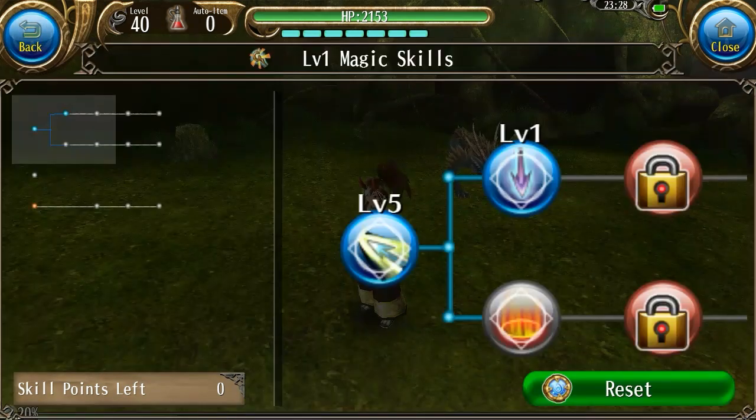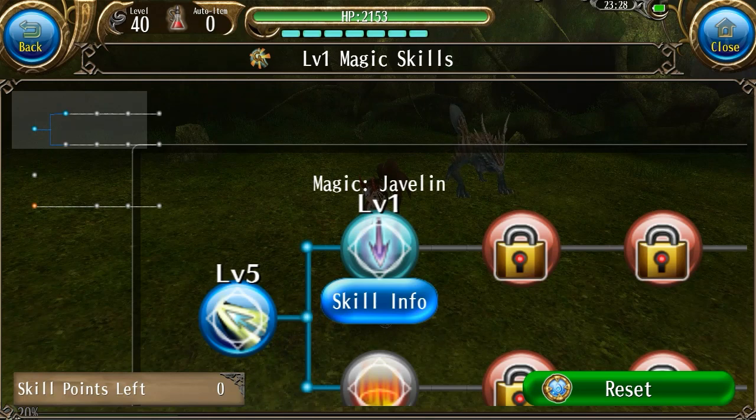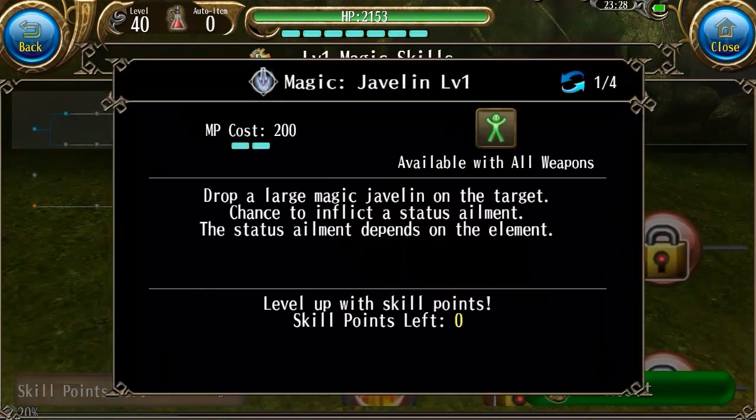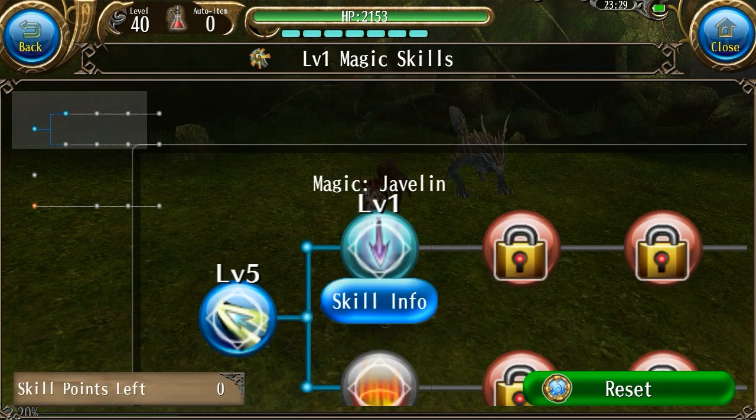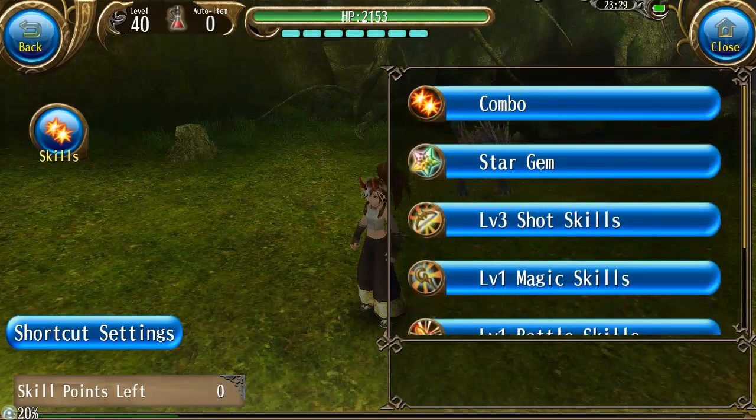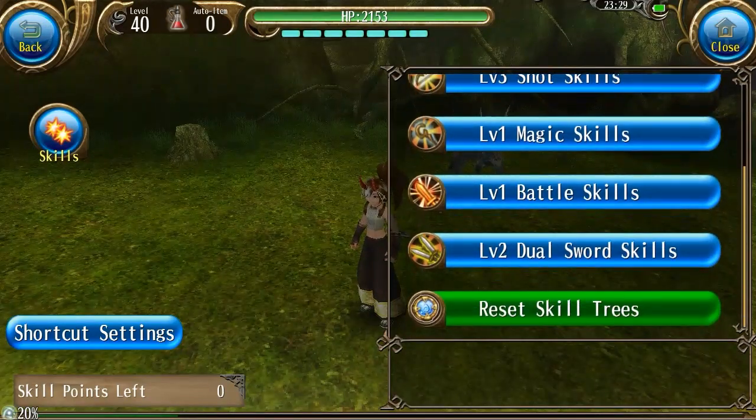There are two more skills, but they're very similar. Magic Javelin can be used to decrease your target's hit rate. However, you do have to have a dark elemental weapon to do that, and because of that I really wouldn't recommend this. So in general, skills are good for increasing your dodge rate.